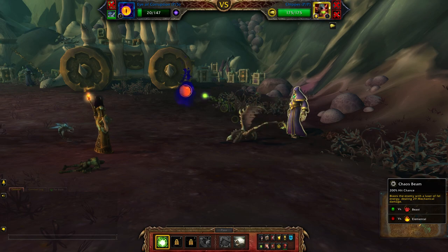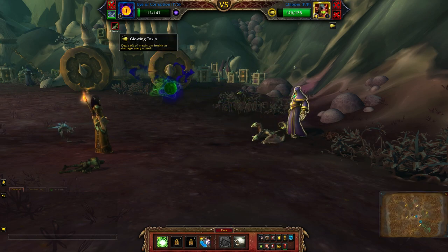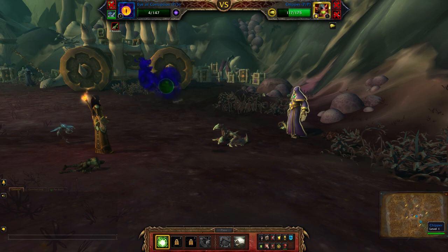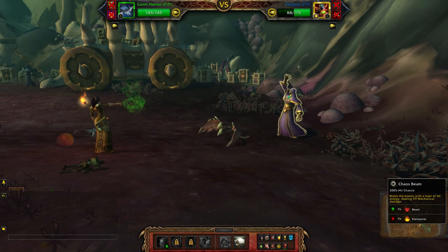Once again I'm going to just keep playing him because I want to do as much damage as I can. Oh, and look at that — he wasted his Glowing Toxin on this pet which is now disposable. Oh silly, he only has one ability since he's a level one.